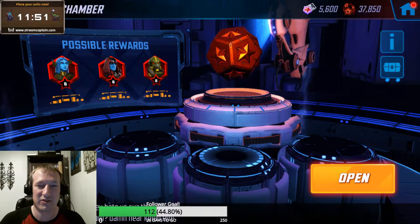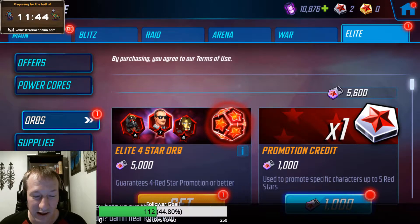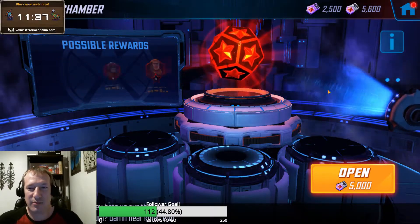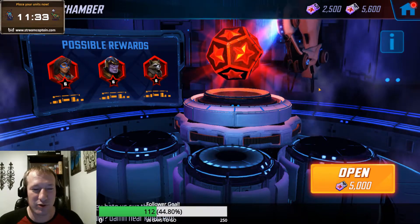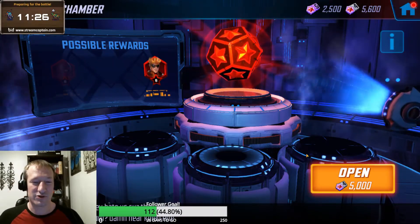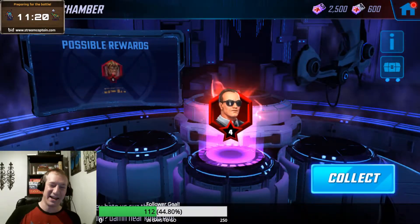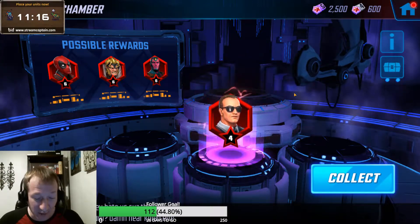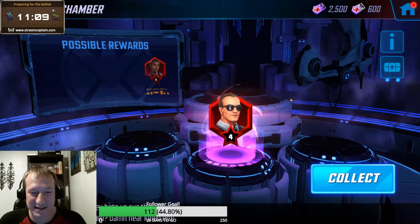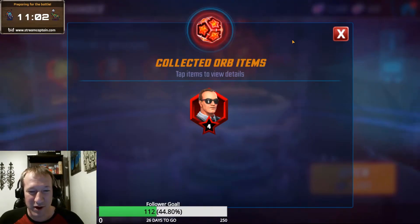That pull does give us a lot of Elite Four credits and puts me over to have another Elite Four orb. So I'm going to go ahead and open that, again in the hopes of pulling Coulson, which we have not seen even once at the 10% drop rate. Come on, give me a good pull for Coulson. And we got it - a four pull on Coulson! That is what I'm talking about. So in this video we're able to accomplish a four star, four red star upgrade for Colossus, and then a four red star drop on Coulson. That is very nice.